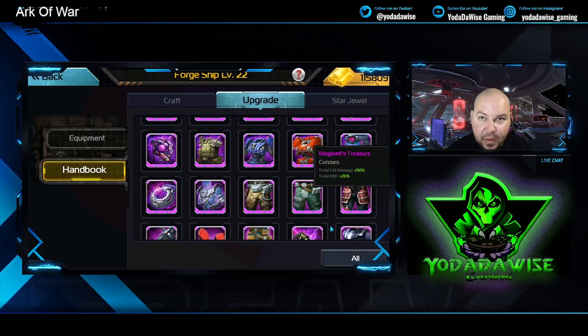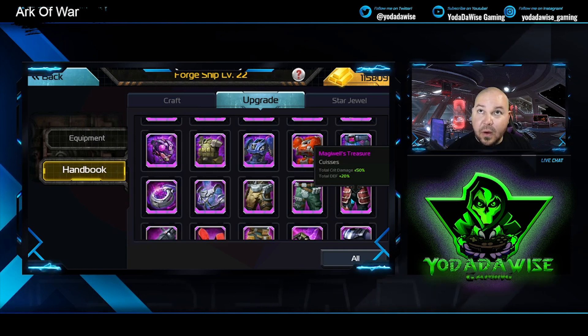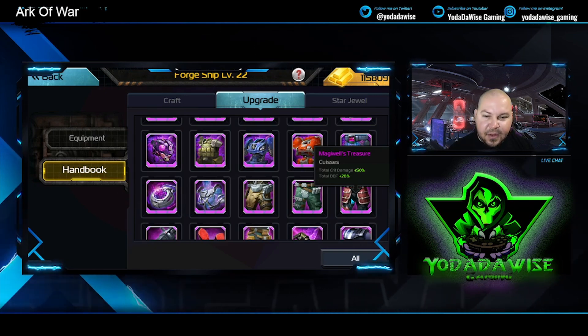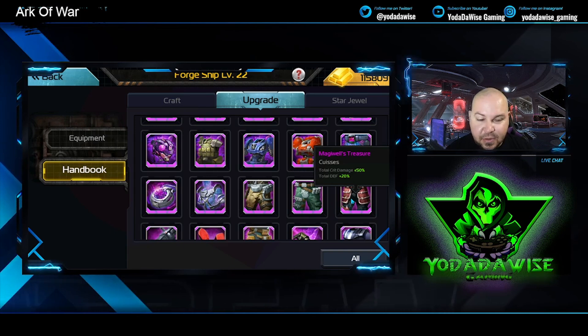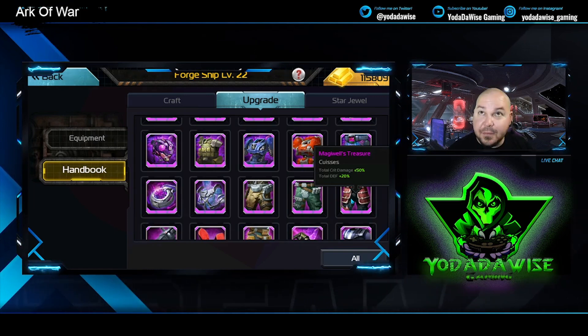Magiwell's Treasure was mostly used for airship commanders because you need that crit damage to do a lot of damage. If you're using a Dragon Slayer, or any commander like Golem or Eo that has an auto hit skill doing additional damage and you're putting Black's Best Offense on it, the defense there also helps a bit when it comes to boosting that attack level.